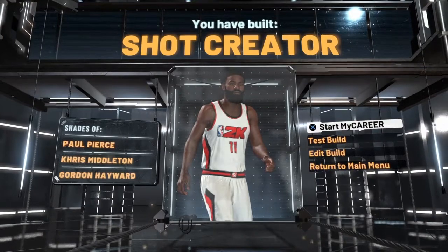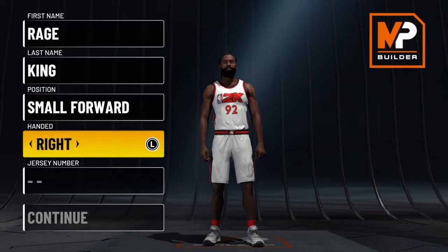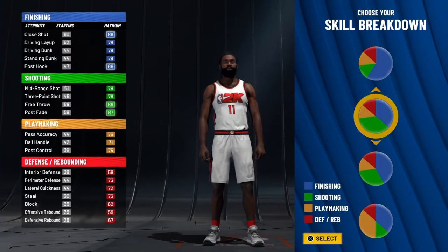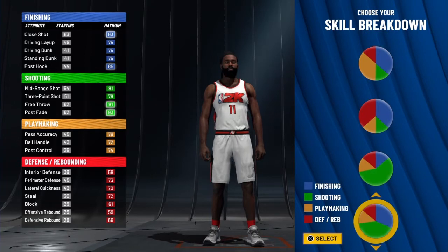In this video I'm gonna show y'all exactly how to make this Boston Celtic all-time great. First thing you want to do is make him and put him at the small forward position with a right-handed dominant hand, because that's just what Paul Pierce was. The jersey number doesn't really matter — I put number 11 because I was born January 11th, but you can put whatever number you want.